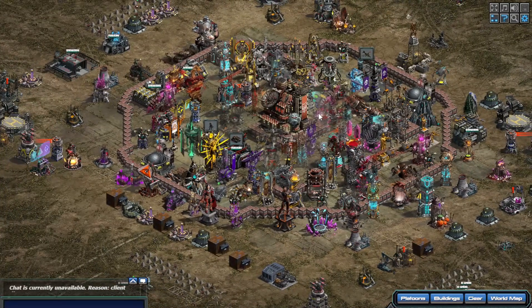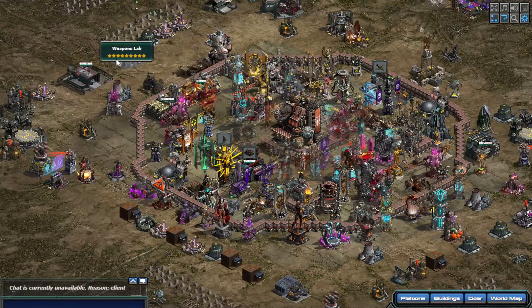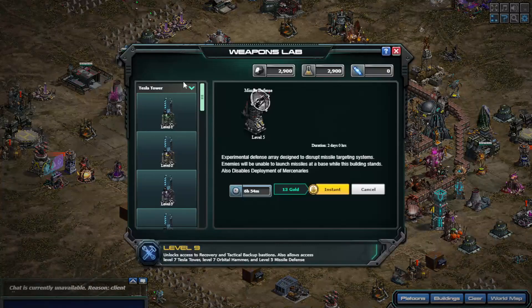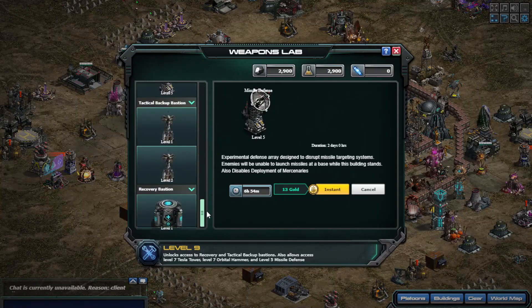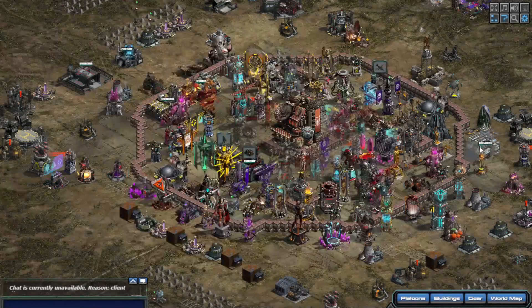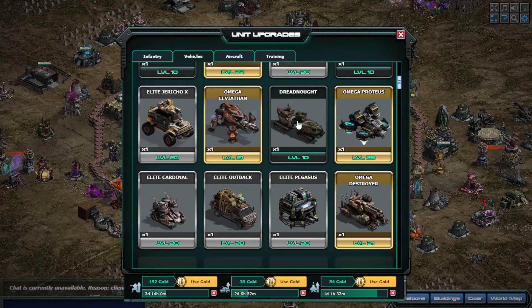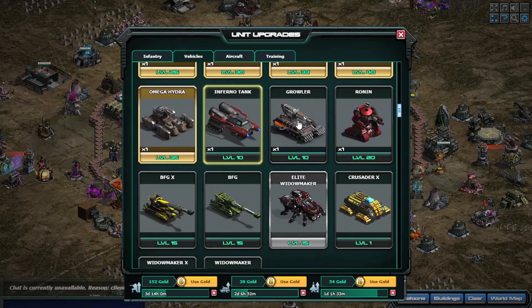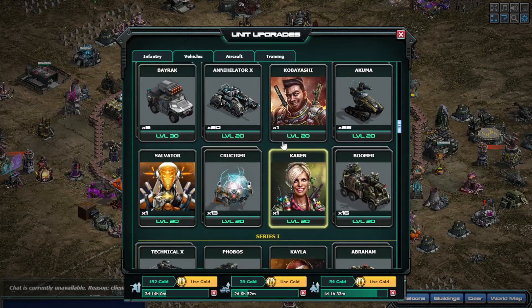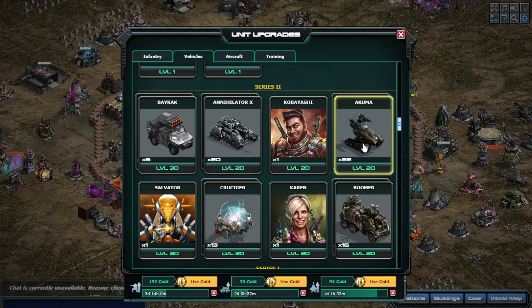From there you probably want to move on to buildings that will give you a buff within the base. I would say the weapons lab is probably going to get another level, and that will probably bring the level 3 tactical backup bastion — meaning it will produce units in your base when you're being attacked. It will probably produce not the latest units; I'd say it's going to bring something like the Boomer, Crusica, and Akumas as spawning vehicles.